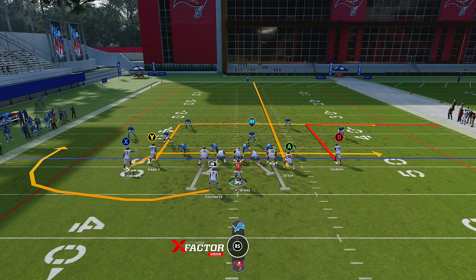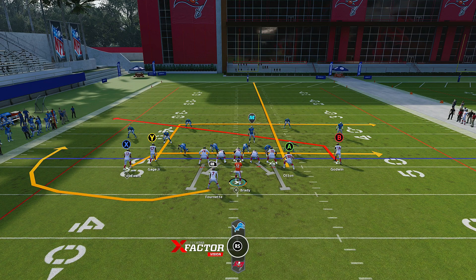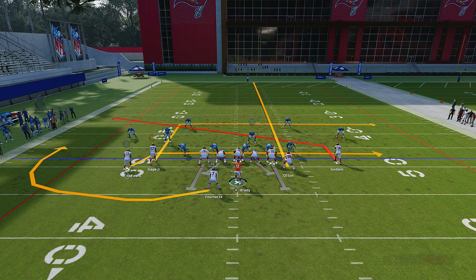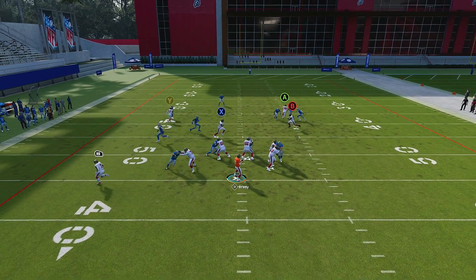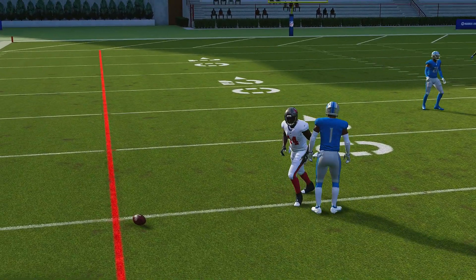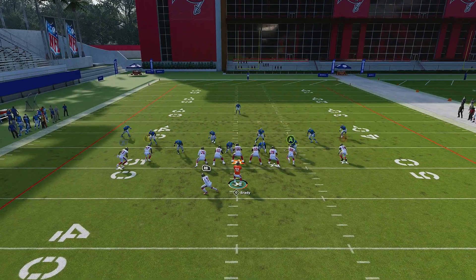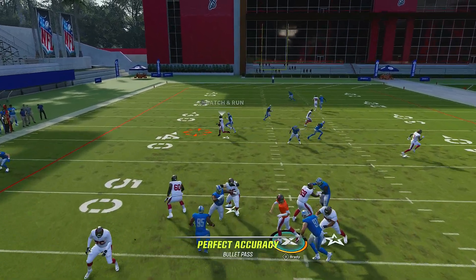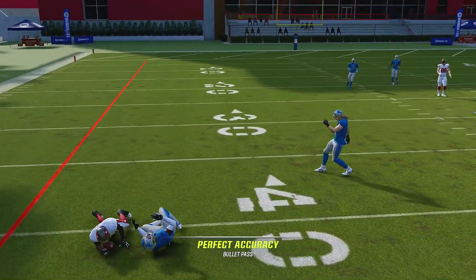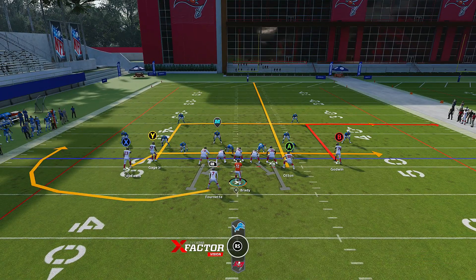Let's assume he's running Cover One man defense. I'll take Godwin and put him on a slant. Watch his route closely — we snap the ball, he takes off on a slant, the defender is over the top and makes the stop. Let me show you this consistently: boom, he makes a nice cut, his ability lights up, but the defender is still there.